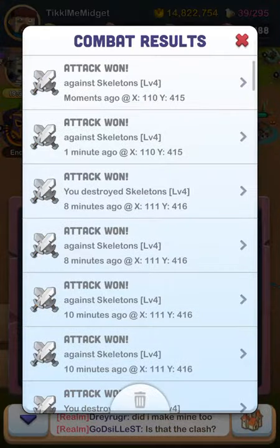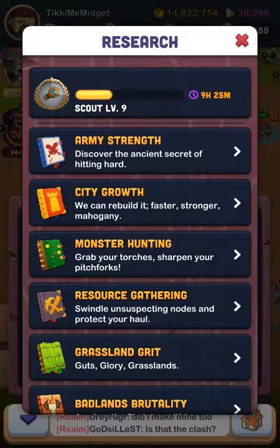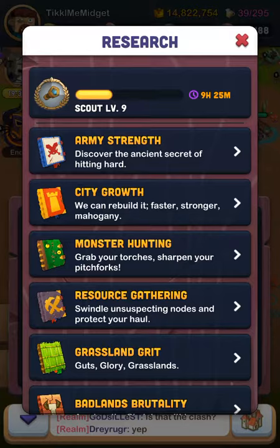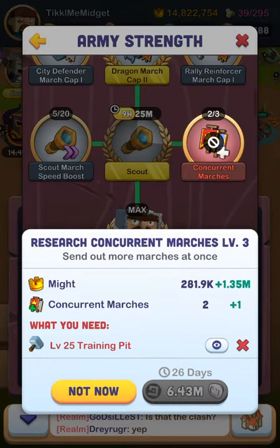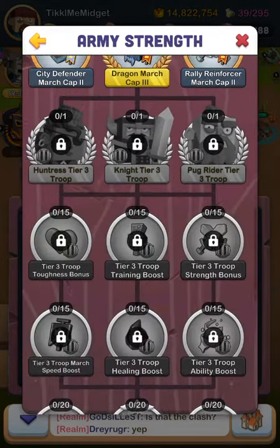What also helps is research — extend research, army strength. Concurrent marches gives you a bit of might. What you can do is if you upgrade it twice, it takes a bit of time, but you can get more marches — it can be two plus the regular march that you get. That is what really, really helps.